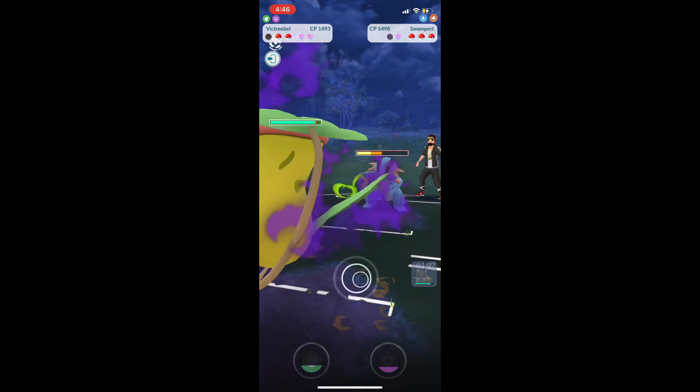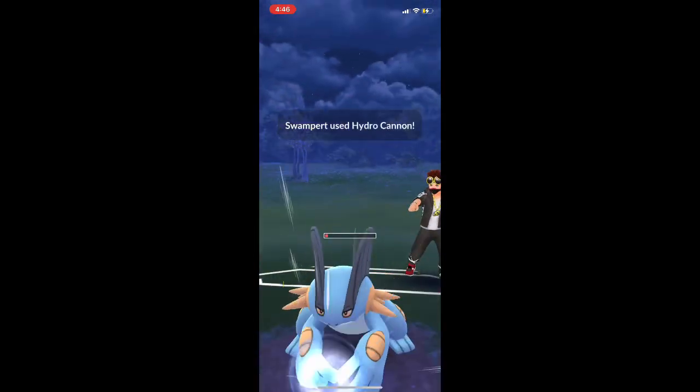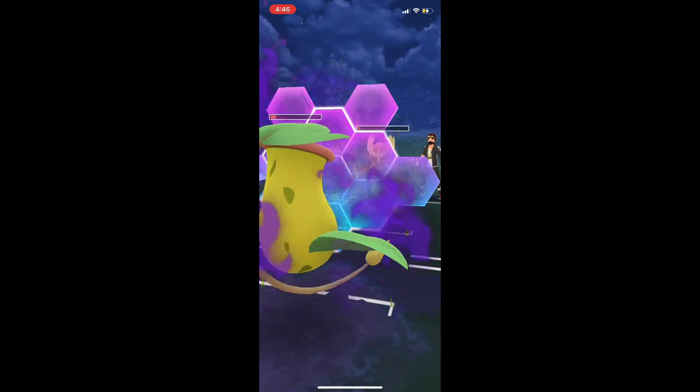They do something really weird — they switch to Swampert and throw a Hydro Cannon. We let it hit us and finish off Swampert. They bring back Noctowl — no problem. They shouldn't have used a charge move there because we get a free fast move. Noctowl is down.